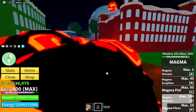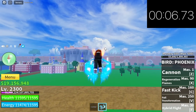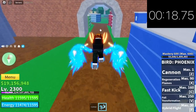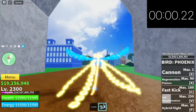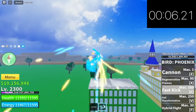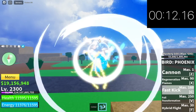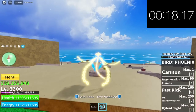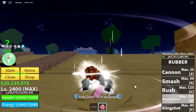Next up is the V1 phoenix fruit. First we're gonna use the hybrid flight — 21 seconds. How about the transformation? This is only V1. You can also use the fast kick to launch yourself forward. Time: 18 seconds.